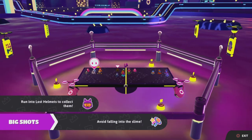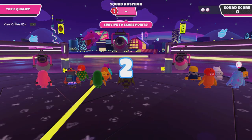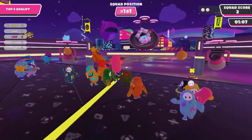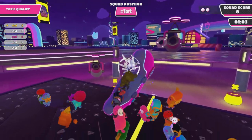Our next Lost Helmet is right here, smack dead in the middle. All you really need to do is get up to this Lost Helmet and jump on top of everybody else, and you should just get sprung up there very easily.